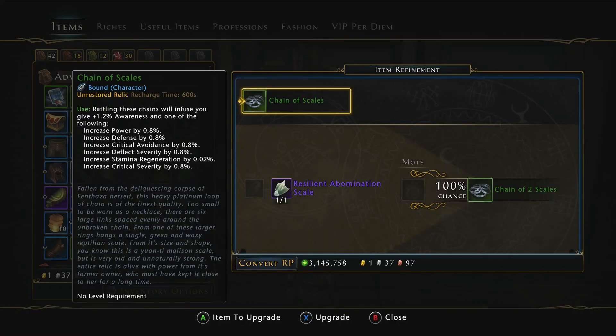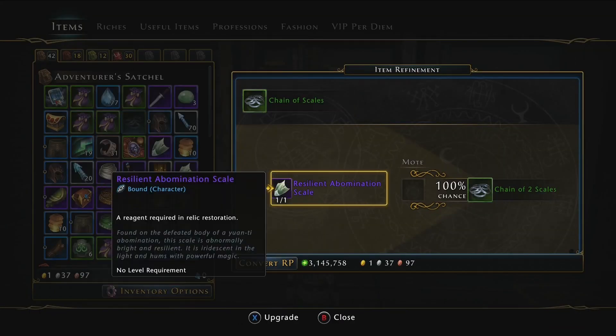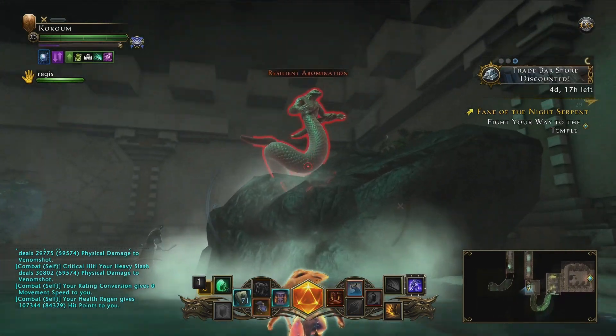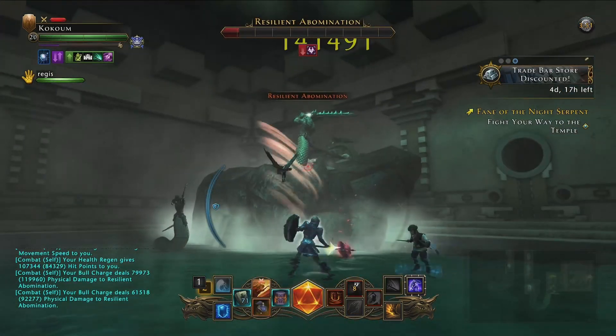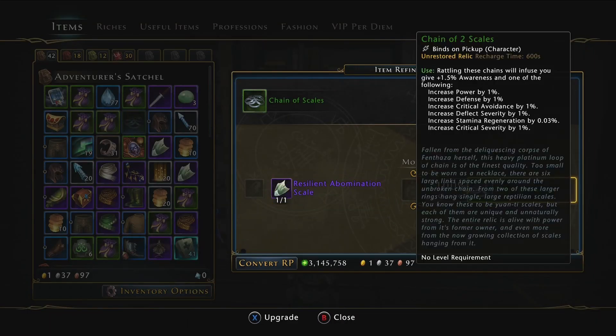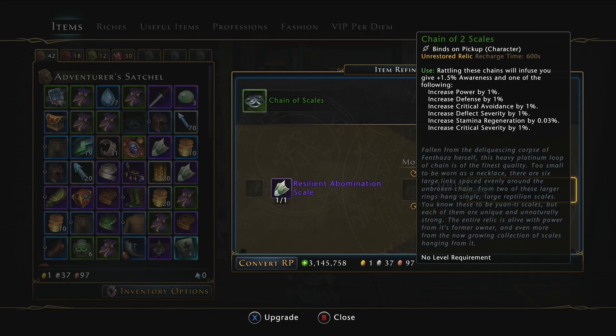You will have to find a series of reagents needed to upgrade the item to each level. The first of which is from the mini boss in the Fane of the Night Serpent instance, so you should already be able to upgrade the first level of the chain of scales. Please forgive me if I forget the exact order of the rest of these items since I have them all built on my tank characters and it was years ago that I did it, but I'll at least be able to point out the rest of them to get you on the right track.